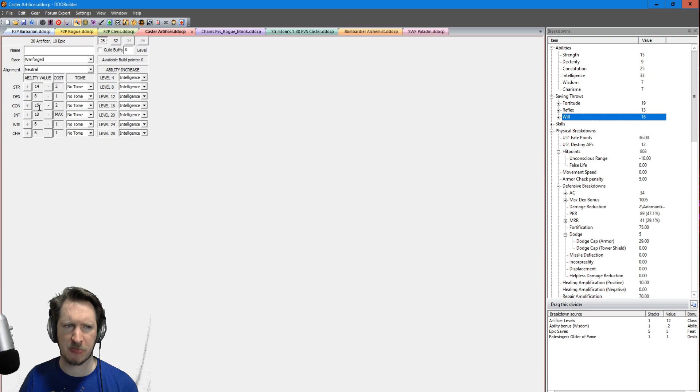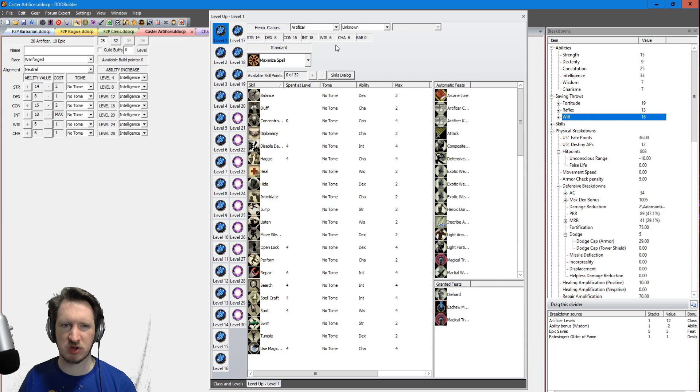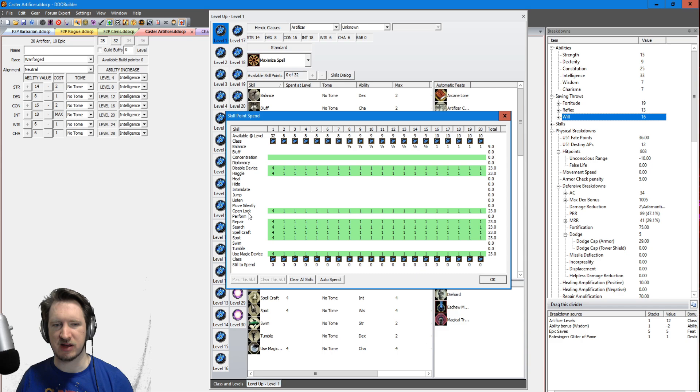Max your Intelligence, max your Constitution, and if you have points left over dump them into Strength — you just want to be able to carry some stuff. If you have a 32-point build, take some more Constitution. For skills, Artificers get less than Rogues but the same rules apply: Open Lock, Search, Spot, Disable Device — the classic Rogue skills. Haggle is nice for lower prices so you can buy more consumables, and Artificers can make great use of wands like Stoneskin. Use Magic Device for those wands, then Repair and Spellcraft to bump up your spell damage.